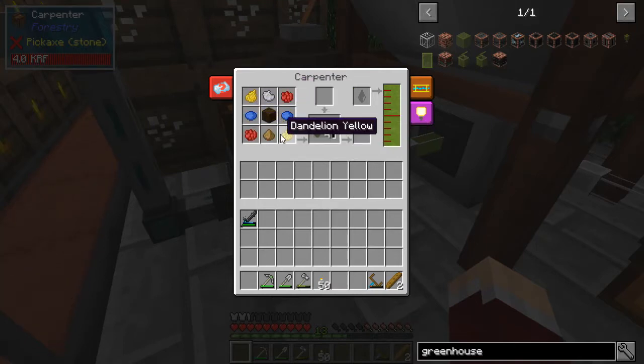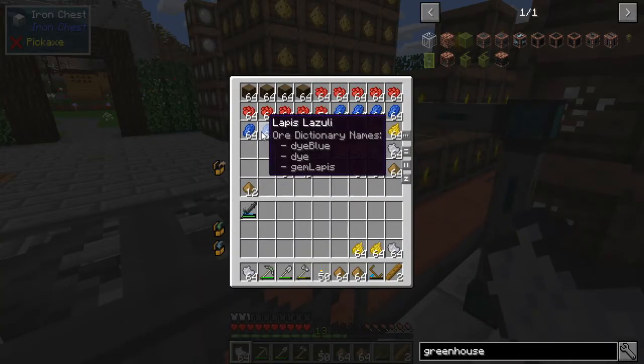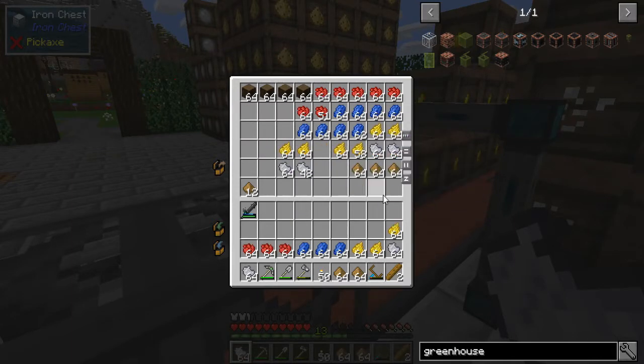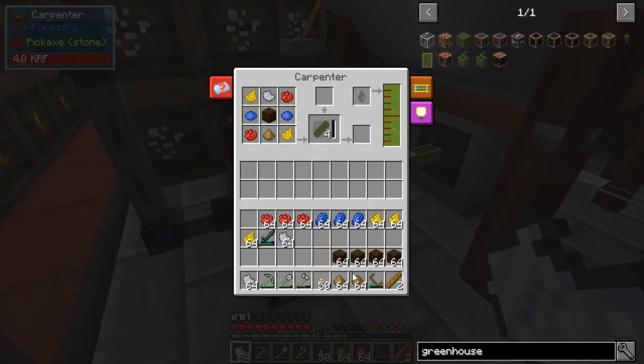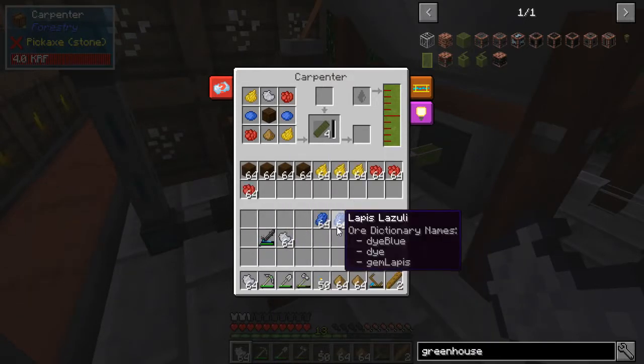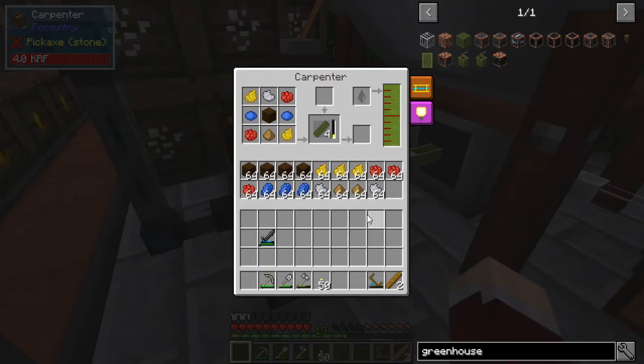I've already got the recipe set up here. Let me get some resources — two wood pulps, two ash, two dandelions, some lapis and rose red, and some planks. That should enable us to start generating the panels and as they're made they'll get pumped out. This particular process takes quite a while — we're making a thousand of these, which is something like 16 stacks. I'm going to let this run for a while and come back once we have all the panels.